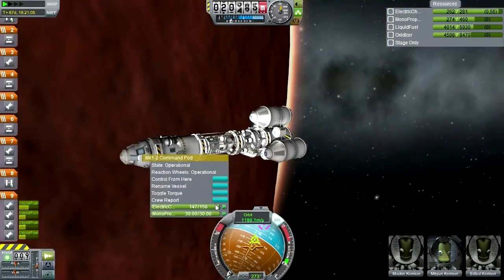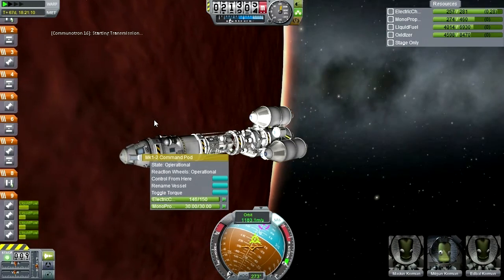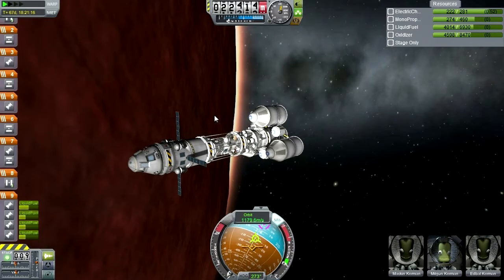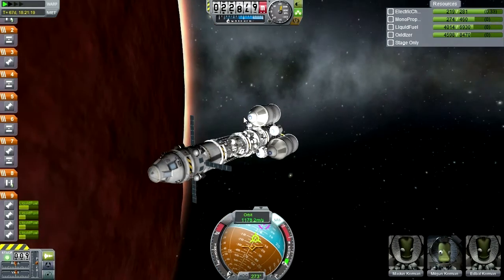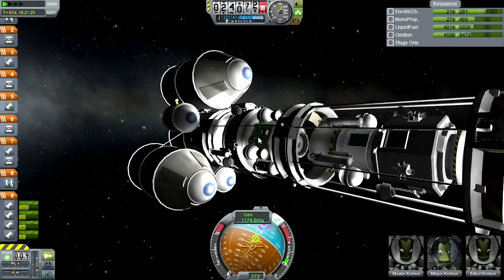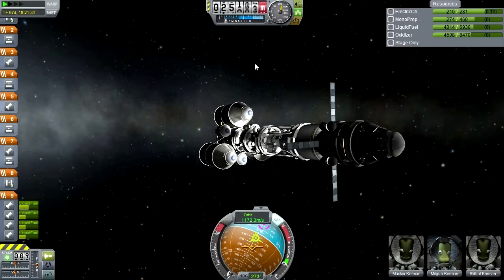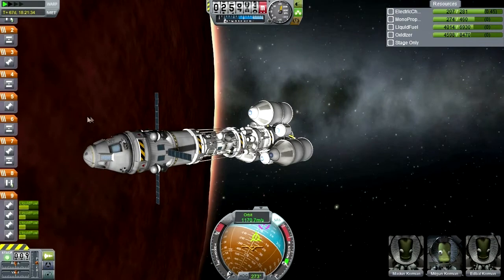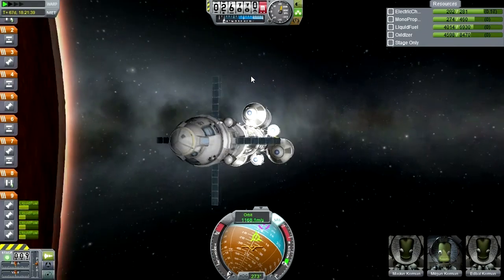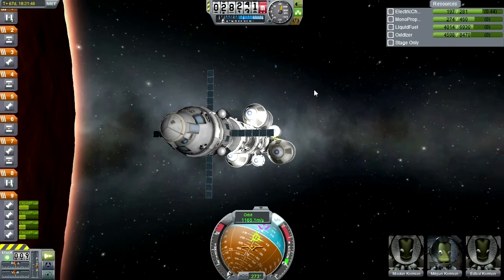Let's do a few things first - crew report, we can transmit that. Though we should extend solar panels now - we are definitely not in the thick part of the atmosphere. Crew report was good. I guess an EVA report could be okay - let's wait till we get out of the atmosphere. It'll still be near Duna, but I don't want to be under the physical time warp when we do the EVA.